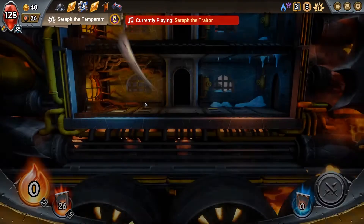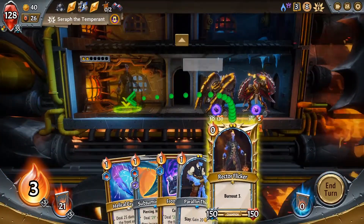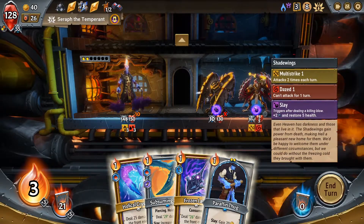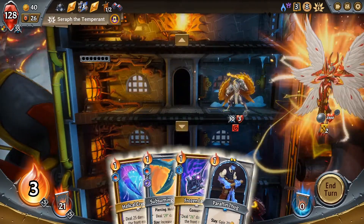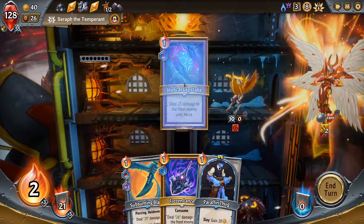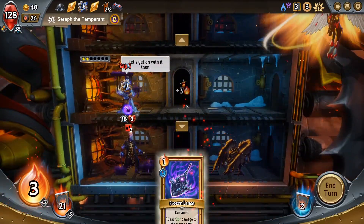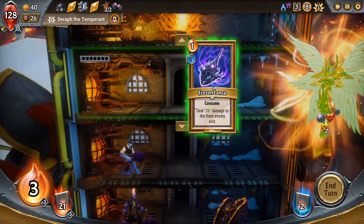Here's where stuff gets spooky. Seraph the Temperant — the end is near. The Incarnation of Hell's greatest foe will temper the strength of your units. Bring it on, Seraph. Let's do it — you and me and my merry band of waxy men. Rector, you're first up. Harvest and Slay. I need to find a way to kill you, which is nice, because I have a way to kill you. We will do a quick little one-two. That's nice. And then we'll do one of these, then we'll toss you up there. We could just get 26 damage straight off the bat on her.